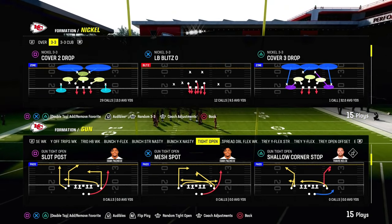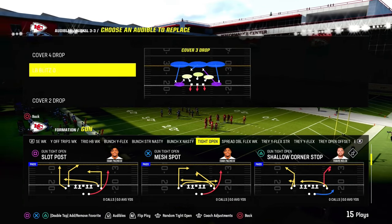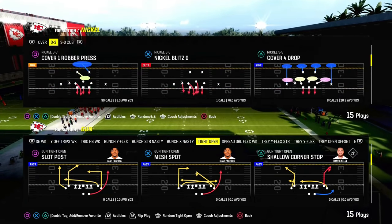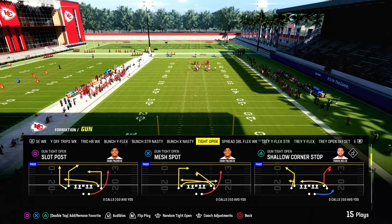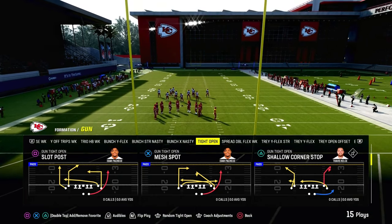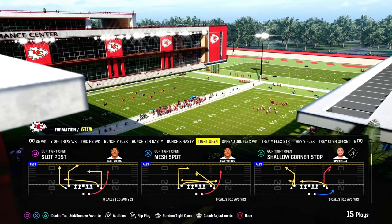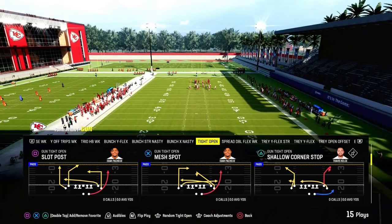I wanted to provide you guys with something kind of different. This is going to be a free little mini ebook out of the Gun Tight Open. It's a formation I've just been messing around with and wanted to bring you guys a full breakdown on. It's in the Chief's playbook, and this is a sampling of what we do over on the Patreon page. If you're not a Patreon member yet, it's only $10 to join and you can get access to all of my ebooks over there. The cool part about the Patreon is that we update those ebooks, so if you want to get better at Madden, make sure you're in the Patreon.